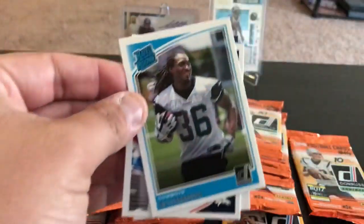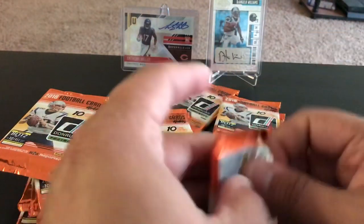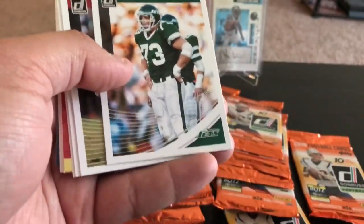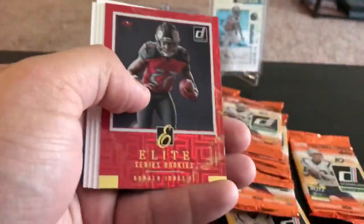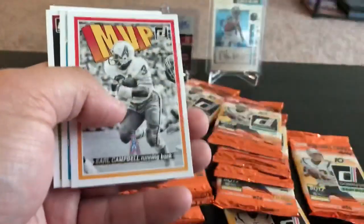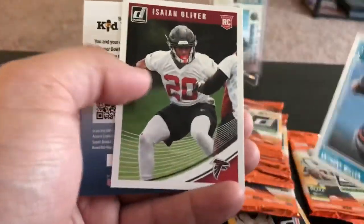Gridiron Kings of AJ Green, a rated rookie, Bill Scarborough, and Troy Fumagalli — one of the few rookies in here not in a practice jersey or pro uniform, still a photo of him in college. Sterling Shepard, Zach Martin, Joe Looney, Keanu Neal, Jimmy Smith, Calais Campbell — nice looking elite rookie series. Ronald Jones the Second MVP insert, Earl Campbell, Oman, Anthony Miller rated rookie, and Isaiah Oliver.